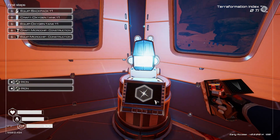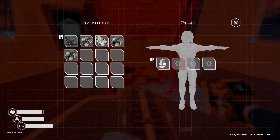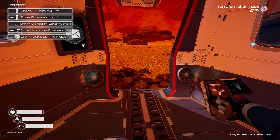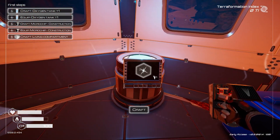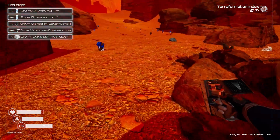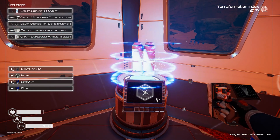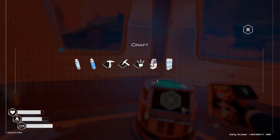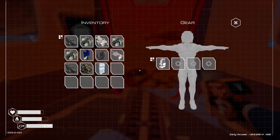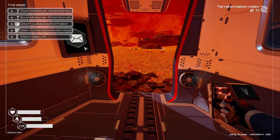Let's make a backpack and equip it so we can drag it onto ourselves — gives us more inventory space. Then let's craft an oxygen tank. We need some cobalt and some magnesium. Equip the oxygen tank by pressing Tab and slotting it in. We get an extra 45 oxygen — that's pretty good for a little upgrade.